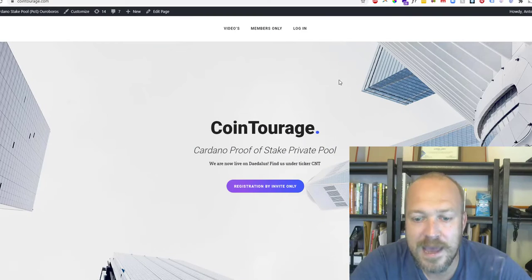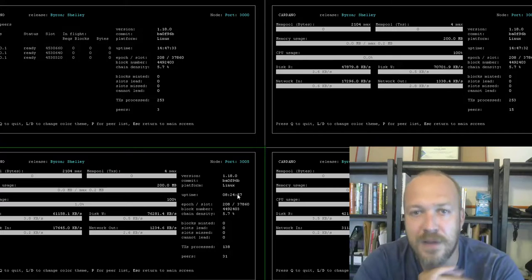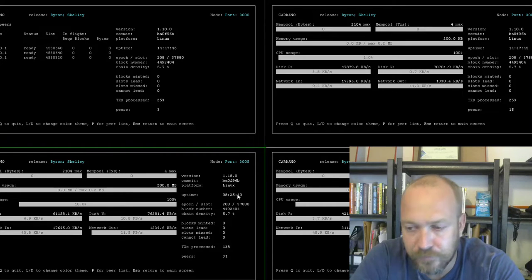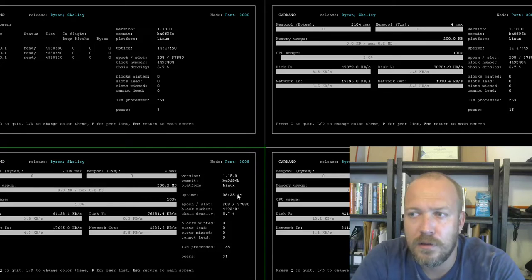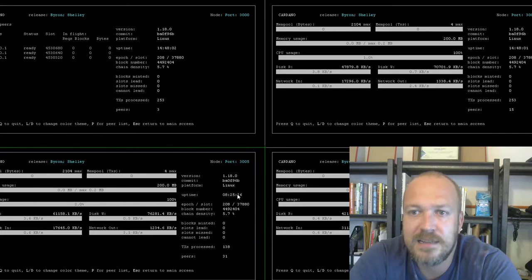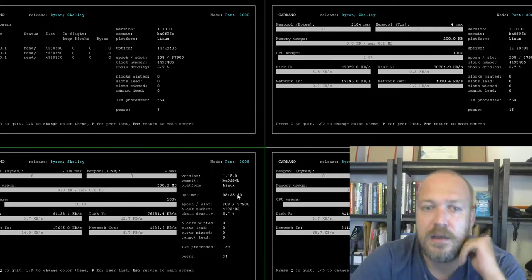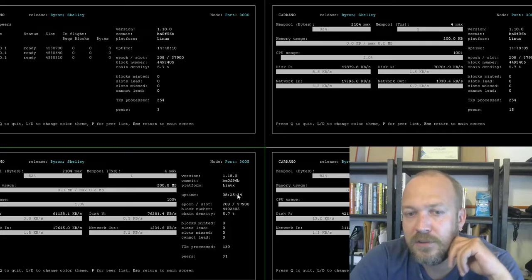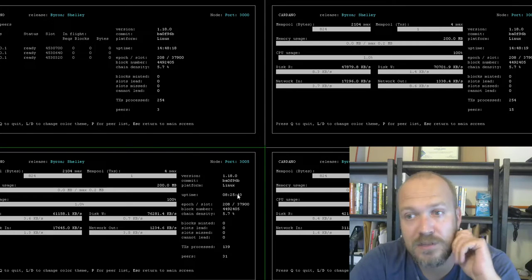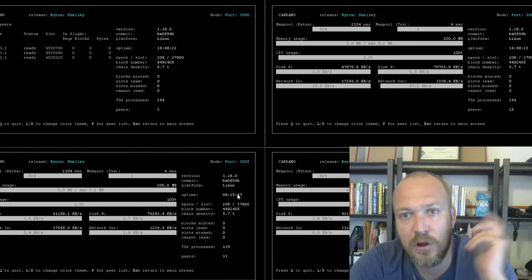Quick look at the setup as well. In testnet I had two servers set up across two different sides of the world — a west and an east one. One used Amazon EC2, another used Google Cloud, both were medium-sized. Based on a couple of days of testing I managed to get a couple of blocks. I decided to beef up the server a little bit further — this is a 4-core, 16GB setup.